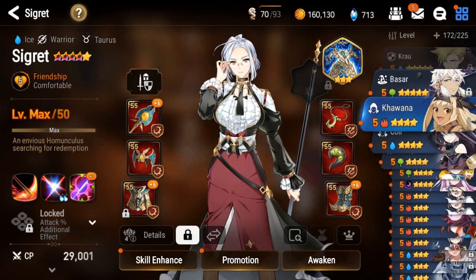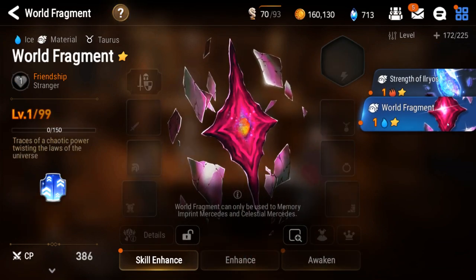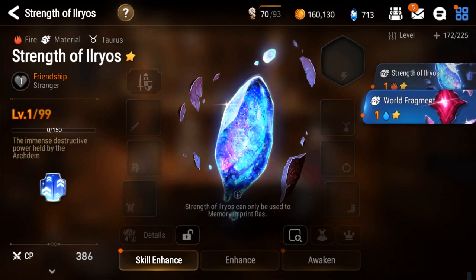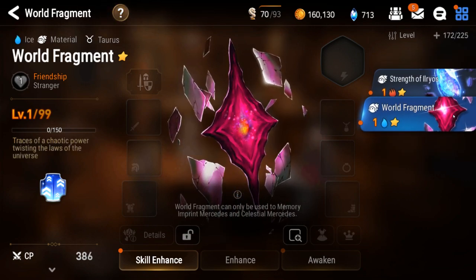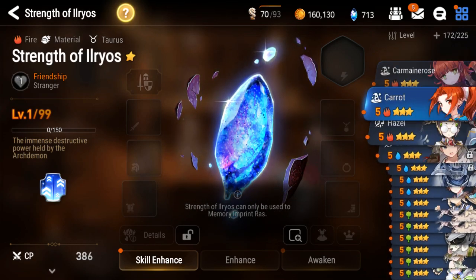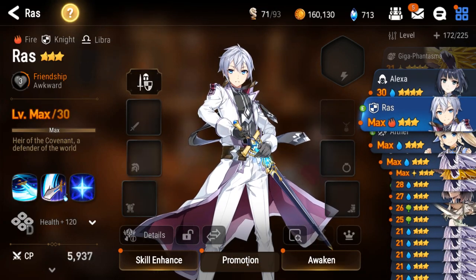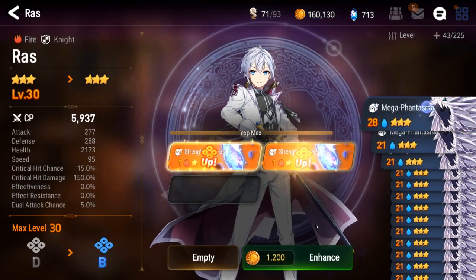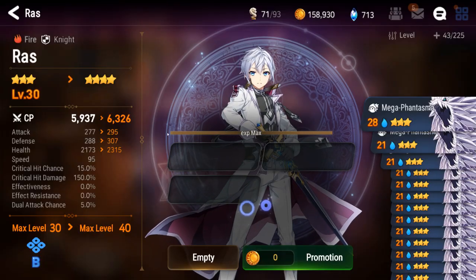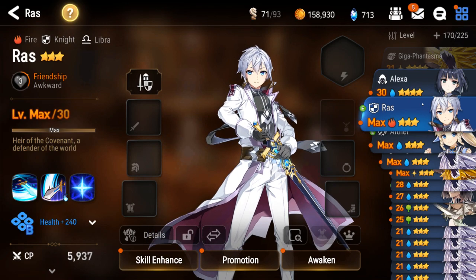Speaking of which — these imprints you get for Mercedes, these world fragments: do not use them. Hold on to them because there's a chance you might pull the ML version of Mercedes and you want to put these in her, not the one they give you in the mailbox. And then Ilyrois things — just throw them into Ras, that's what those are for. You get them throughout the story and you get enough to triple-S him.